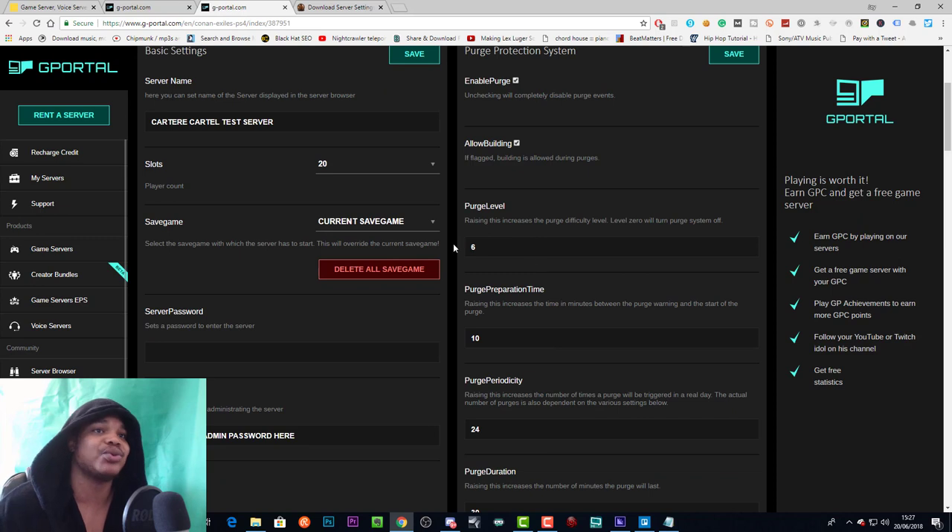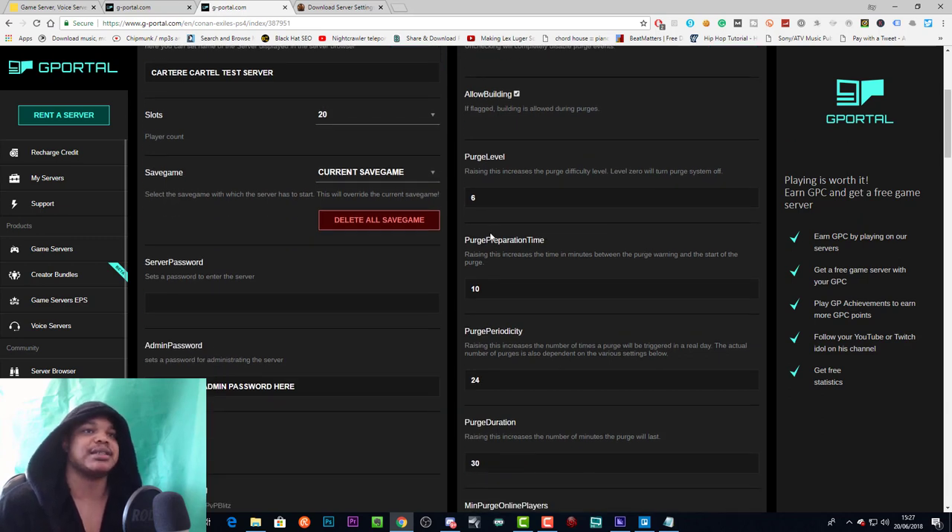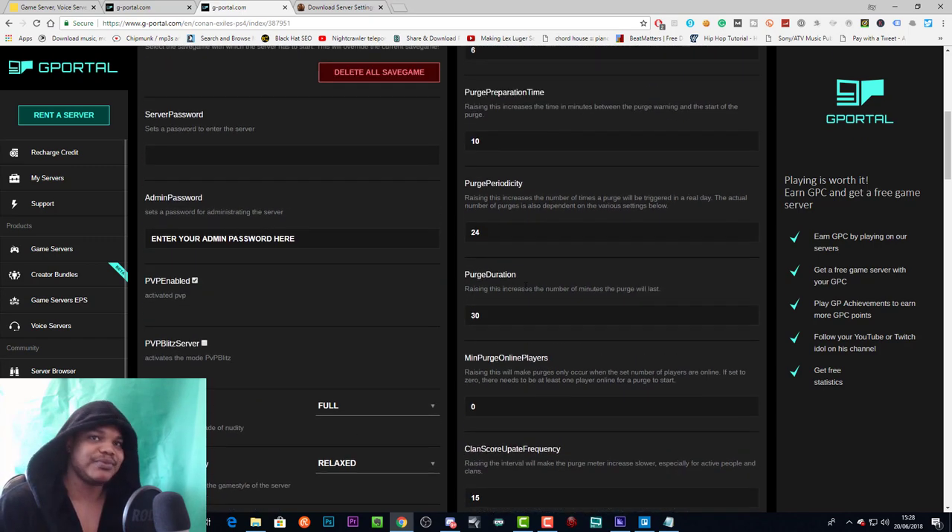The purge difficulty level defaults at six — raising it makes it harder, lowering it makes it easier. The purge preparation time is the number of minutes between the purge warning and the start of the purge. I think they give you a warning and this setting — currently at 10 — means it will be 10 minutes before it actually starts after the warning.